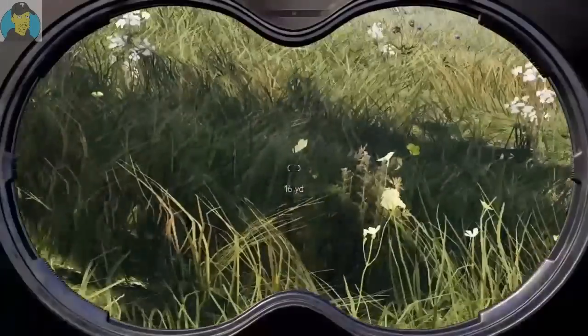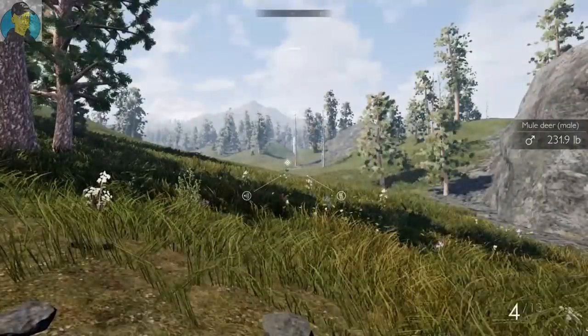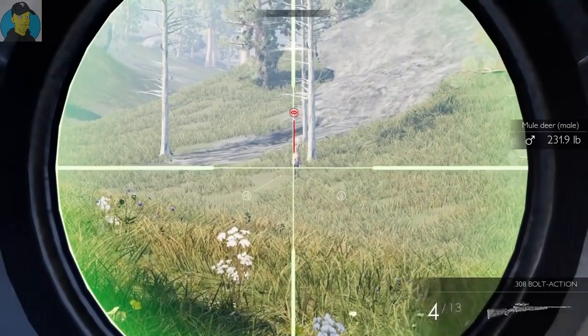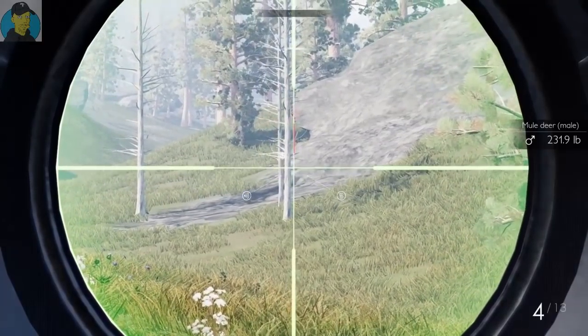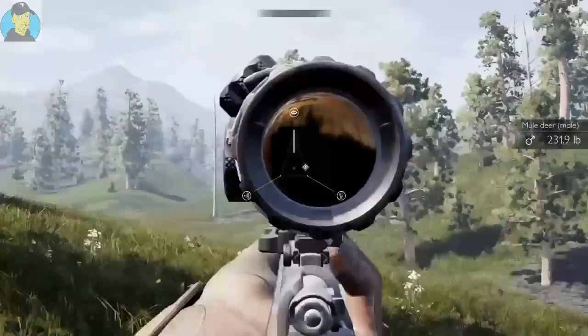Oh, what's up here? A 231 pound mule deer. Oh, it caught us — I don't know if we should try to take a shot or not. Nah, he got away from us.